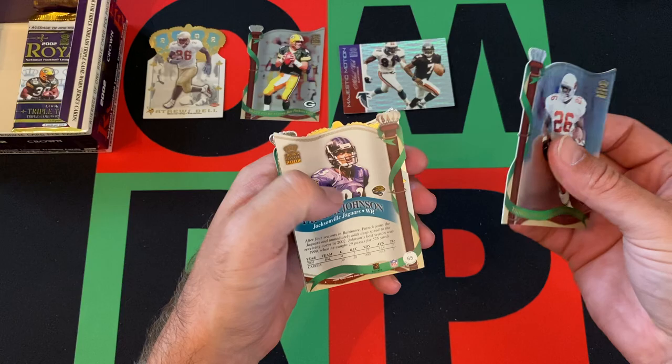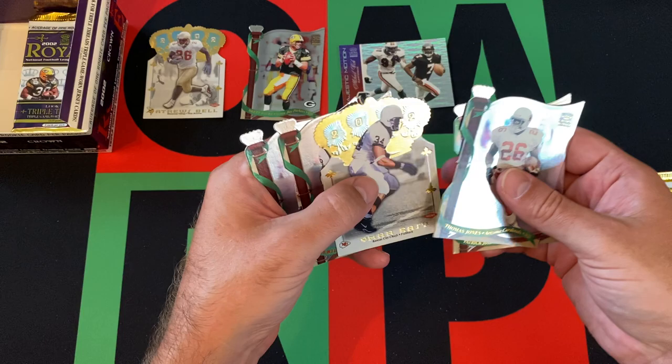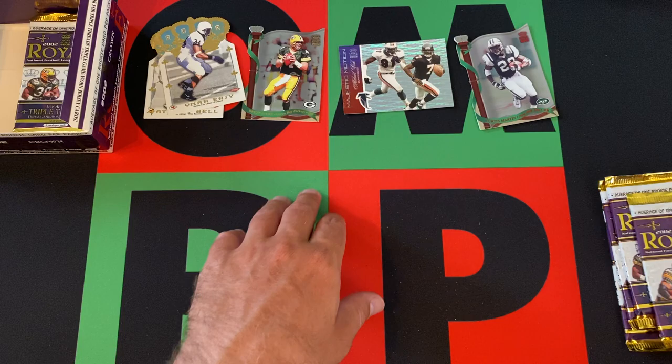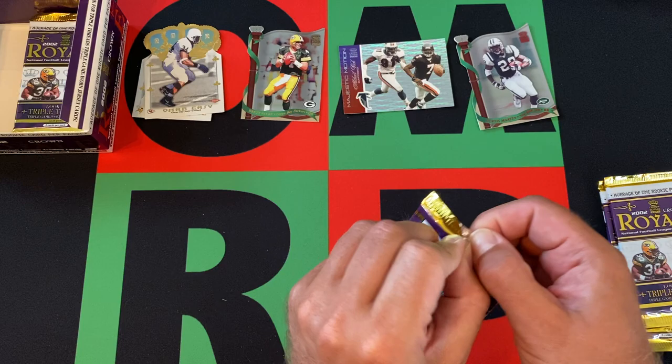We got Thomas Jones, Patrick Johnson, Omar Eazy is our rookie. Then we got a Curtis Martin red variation — those are numbered out of 525. And Tyrone Wheatley rounding things out there. Let's keep going.